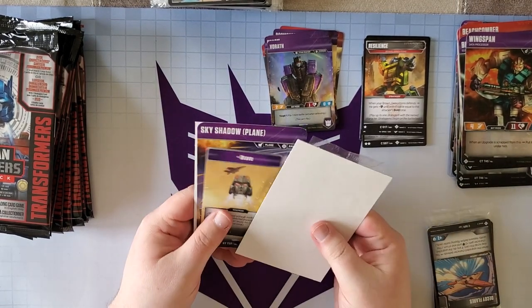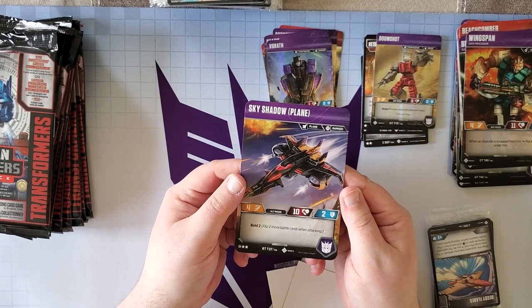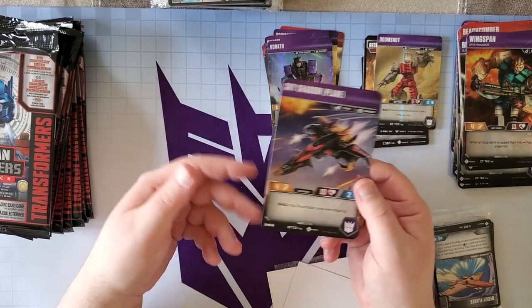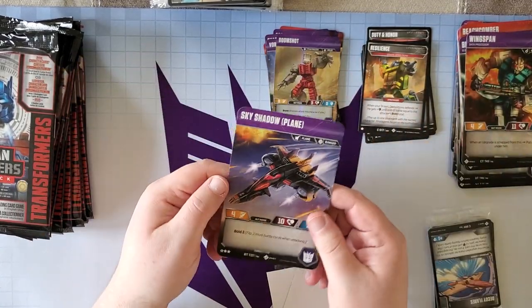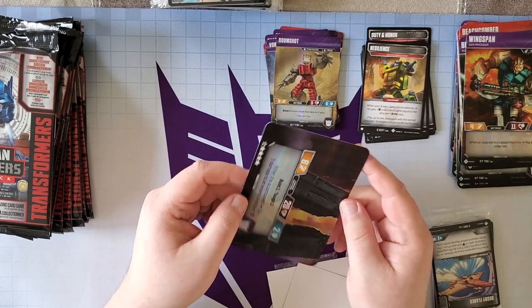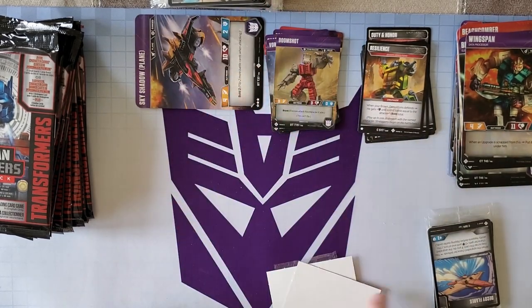Next we've got Sky Shadow Plane and another Doomshot. Probably one of the chase rares of the set — this guy is going to be super fun. Bold Two. When Sky Shadow dies and you have the stratagem, he's going to combine into the plane. We'll put him to the side if we actually get the tank.